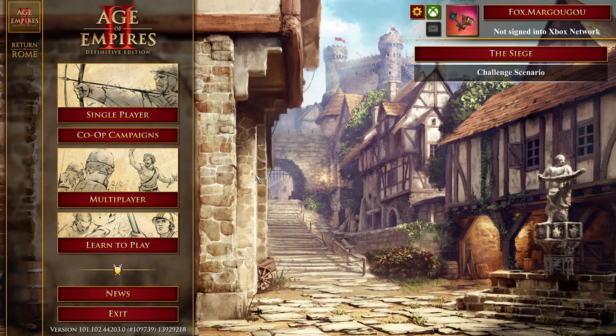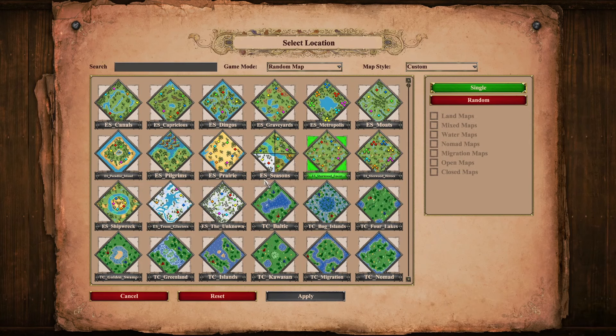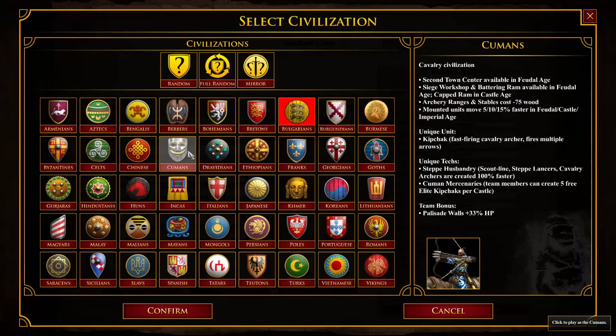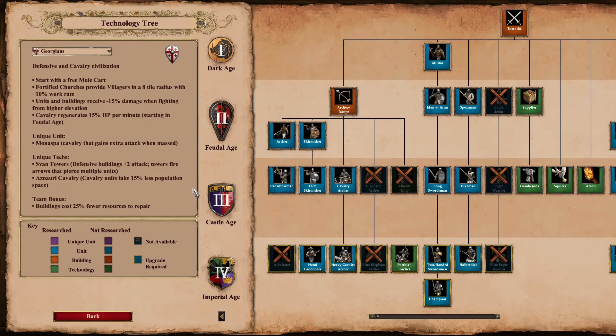I made a video on this same civ before — it was about Georgians. If you think Georgians is OP on Arabia with the build order I covered in my past video, wait until you see them on hybrid maps.